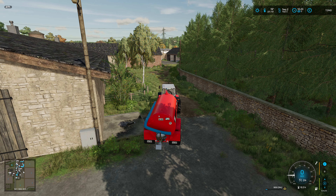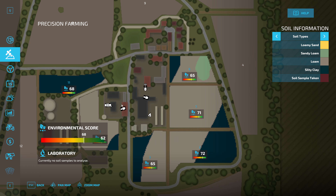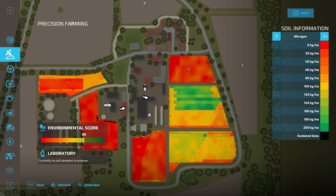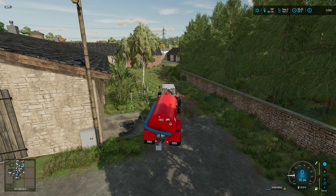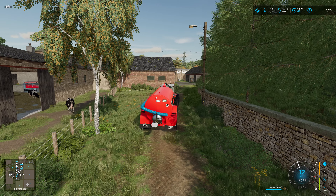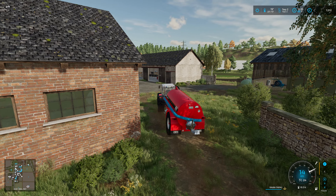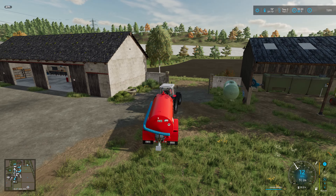Then we need to figure out what fields we need to put it on. So first off I need to go on the two grass fields. Hopefully they're not grown to the point where I'm going to be destroying the grass by driving over it — let's find out when it's full. Well, this has become a lot heavier now. We've got 10,456 litres into it.